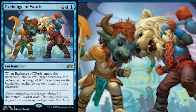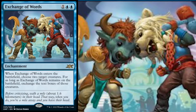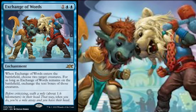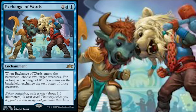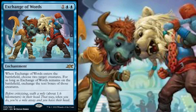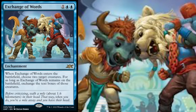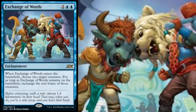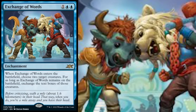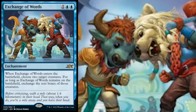It's a variation of a soul swap. Take a look at the artwork — Johnny and Angrath have had their heads swapped, so they have each other's heads on their own bodies. The flavor text says, 'before criticizing, walk a mile — about 1.6 kilometers — in their head. That way, when you do, you're a mile away, and you have their head.' I love this card. Normally, an effect like this would just be swapping one creature for yours, but then you have summoning sickness as an issue. With this, as soon as you swap the text, if the creature your text just landed on was already out, it doesn't have summoning sickness — so you can use whatever abilities it got right away. Again, my favorite card from today's spoilers.